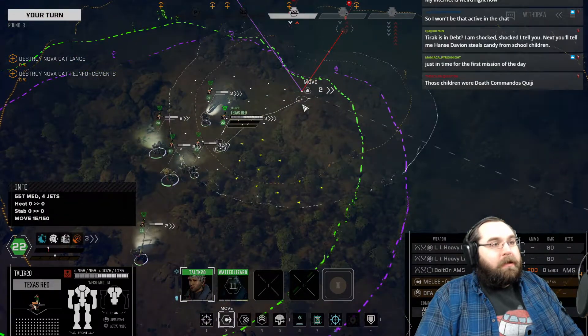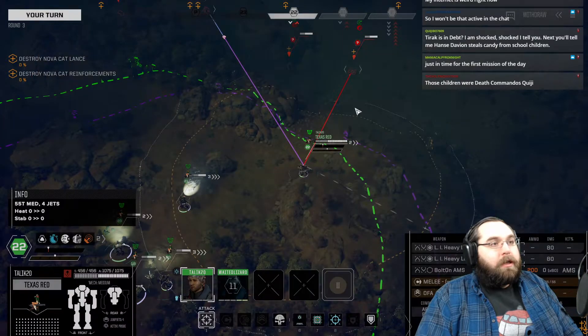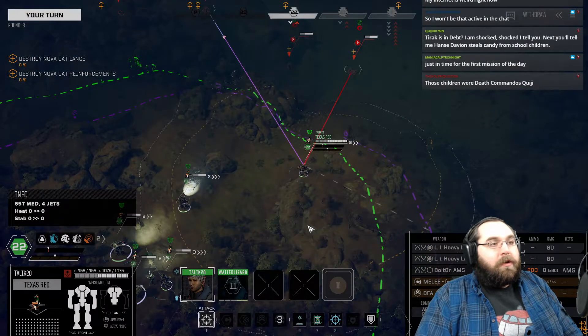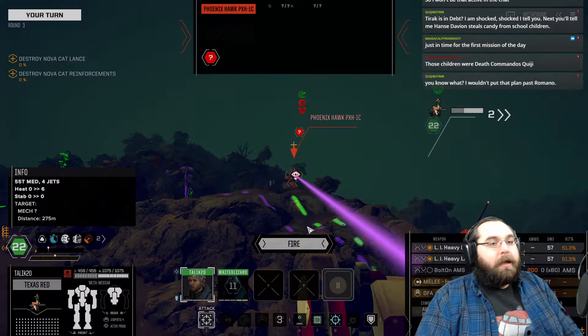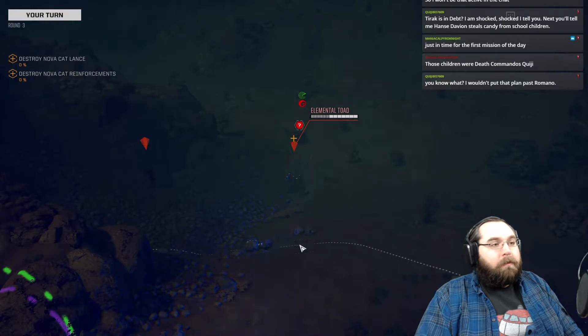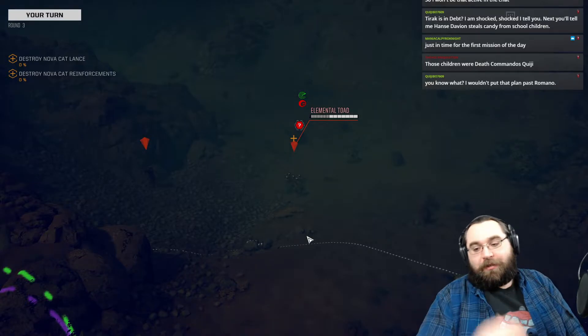This all together is a fascinating little location for us to have been dropped into. Texas Red is first. We'll bring Tulik on it — he's not driving his normal red. I'm going to see if I can't wipe out these toads before they become a problem in my back line. The attacker is a Phoenix Hawk, but it's a Phoenix Hawk, so who cares? Missing all times — really? Off of a 65? A 65 and you cannot hit.